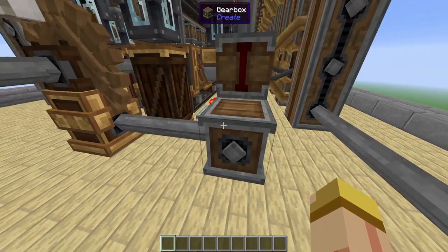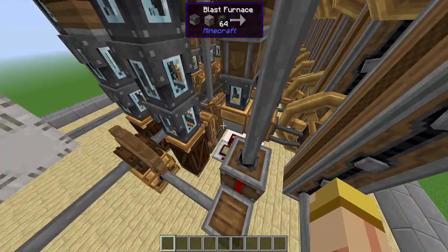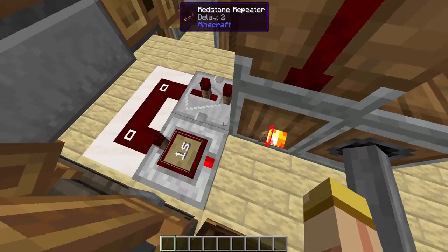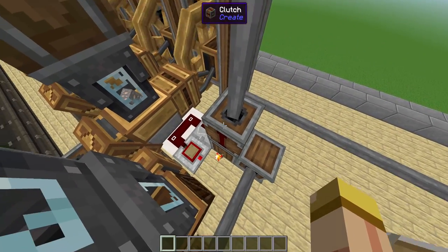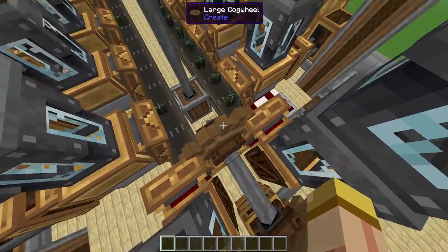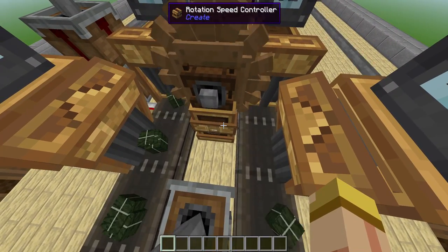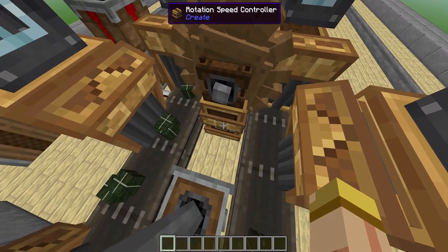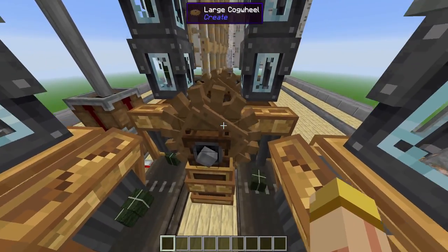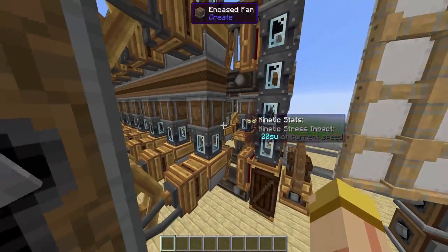For the fans, we have them on low speed, so we have a speed controller there. We have a nice little clock that's actually controlling the clutch that controls the fans. For the belts, we have another speed controller on max speed — this thing is at 256 — making these belts go at full speed to make sure everyone gets the fuel needed at the quickest pace possible.